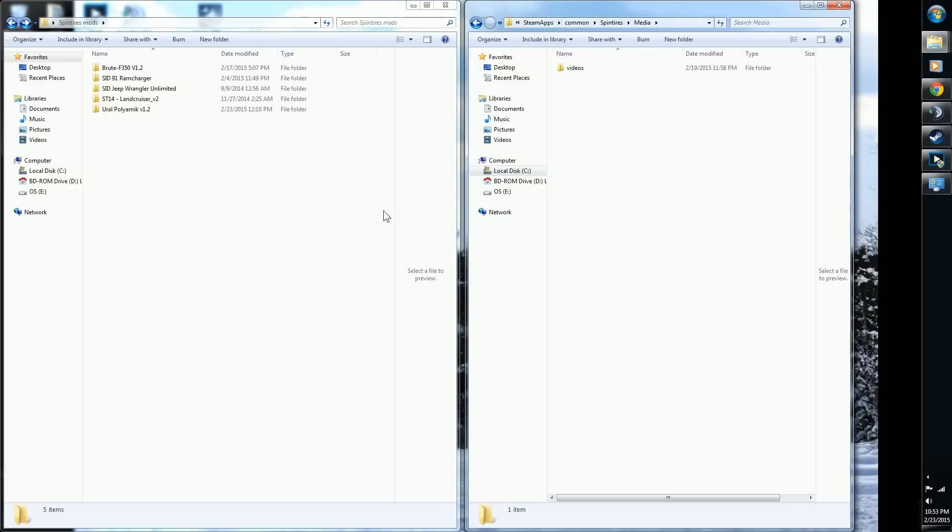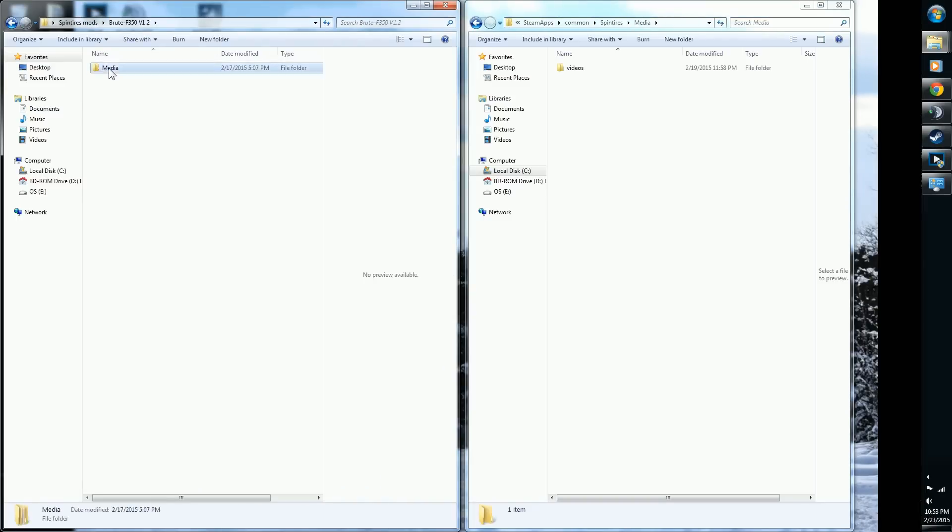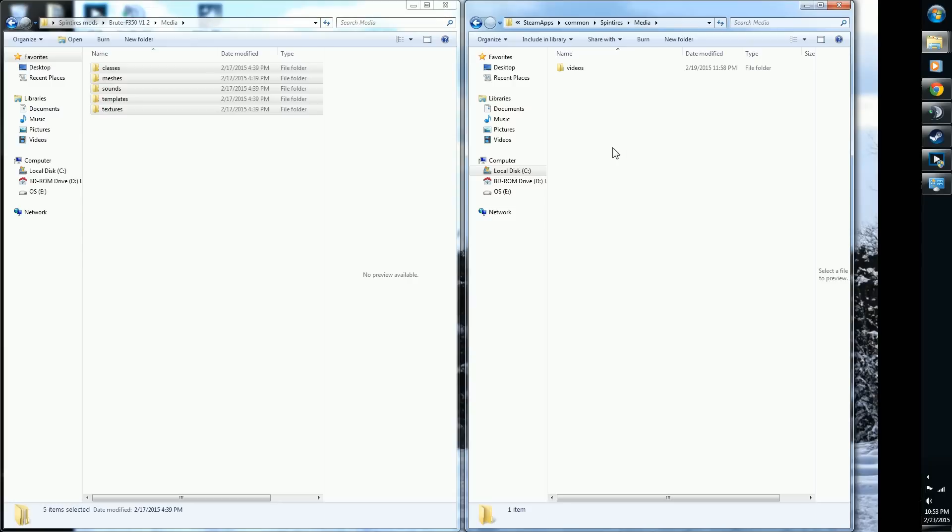We're going to start with a very popular mod — the Brute Terror F-350, that cool big lifted blue and black pickup truck everyone sees when they search Spintires mods. Since the media folder is blank, you simply do Ctrl+A to select all the mod files, Ctrl+C to copy, then click inside the game's Spintires media folder and Ctrl+V to paste. That mod's done.